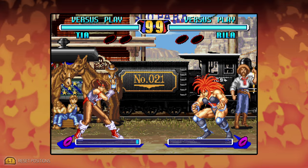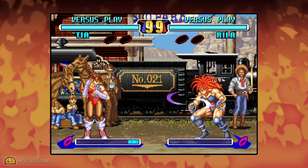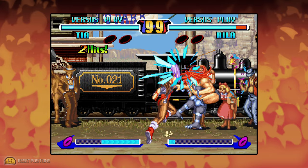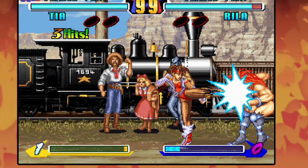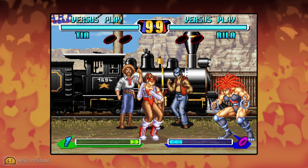As far as the game goes, it's a four-button game: light punch, heavy punch, light kick, heavy kick, and your usual variety of 2D special moves, including projectiles and uppercuts. Some of the characters are definitely inspired by other characters from Street Fighter, let's put it that way. But honestly, that's just kind of how it was in the 90s.